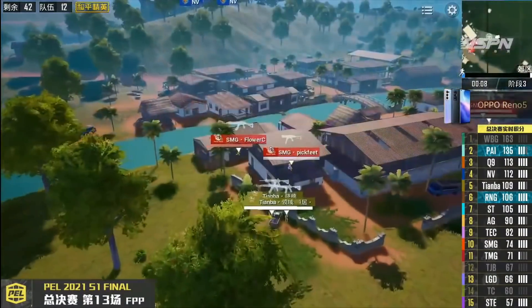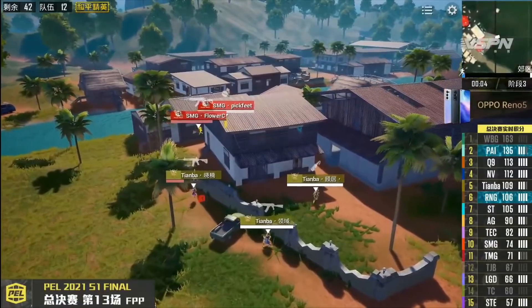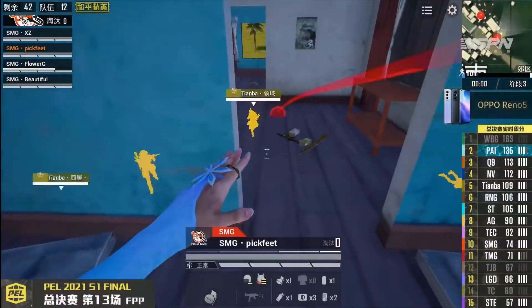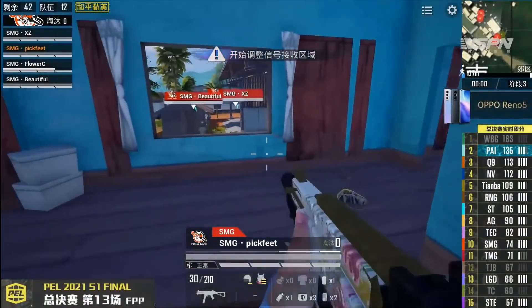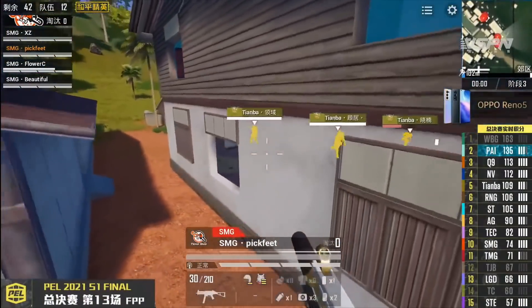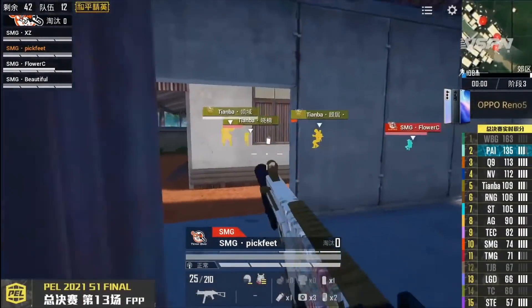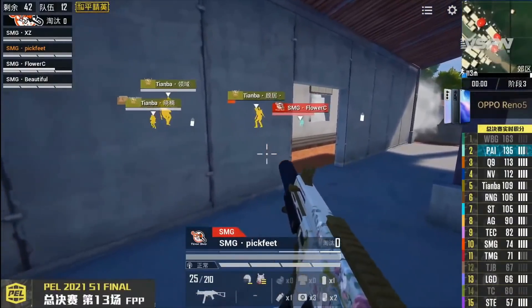Now look at Tinba's squad — SMG's Pick Feet and SMG's Flarsy. These two players are currently holding their squad. Now as Tinba has pushed, Pick Feet engaged but Guzuzu was very low on health. Still, you can't push here.